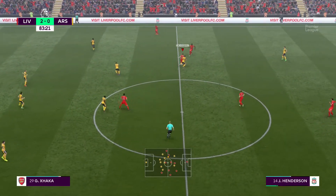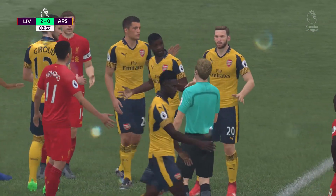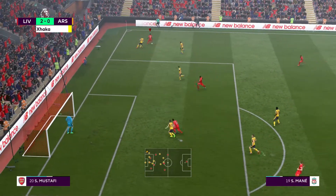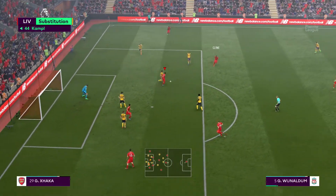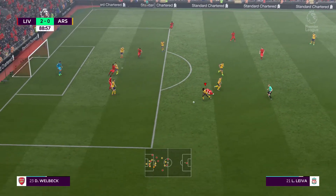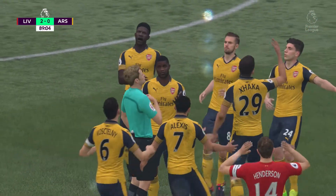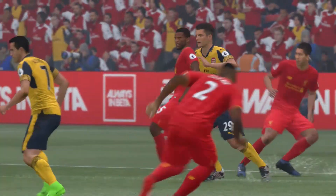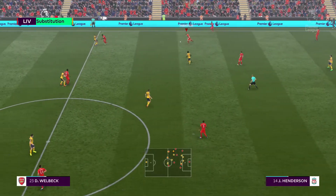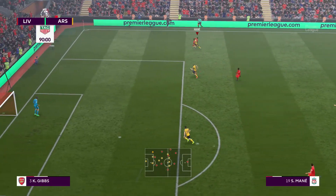Jordan Henderson. Nathaniel Clyne — uh-oh, he's in trouble. Looking earlier, you'll remember, second yellow — he's got to go. Well, when you think back to the first, there were two honest challenges. What he's done, he's hugged the touchline and stretched that opposing back line, created space for teammates inside — a vital performance from him.